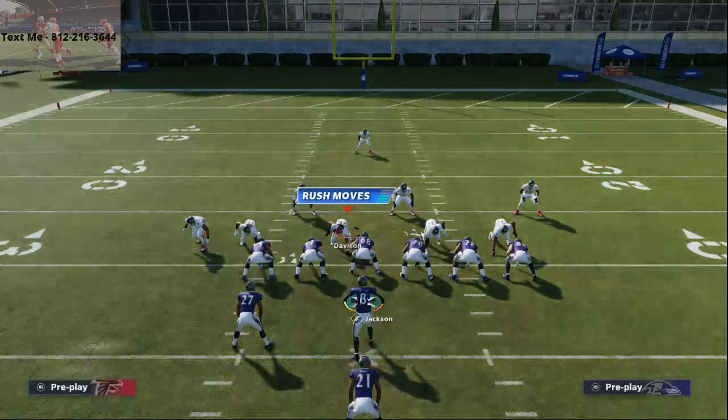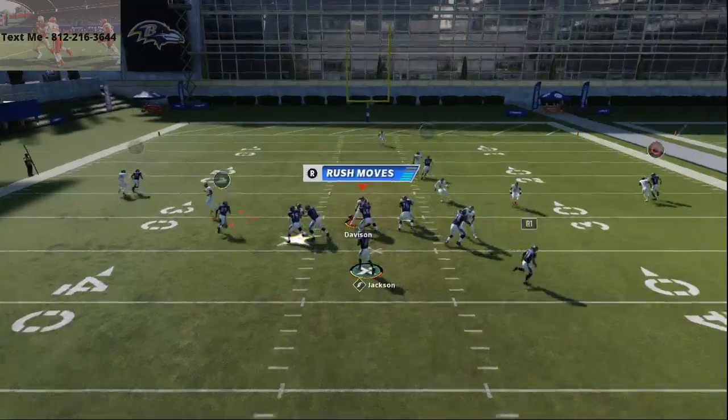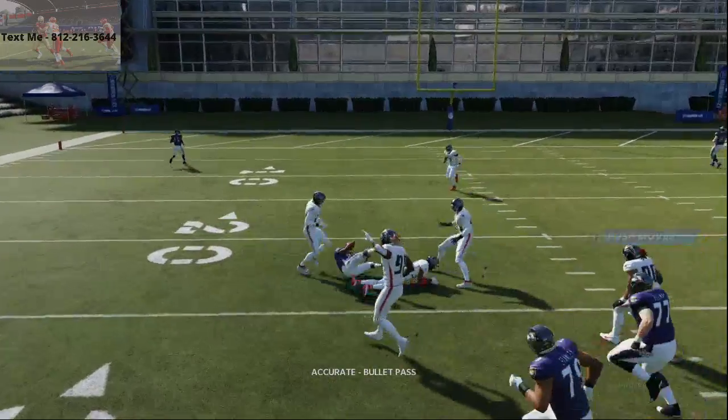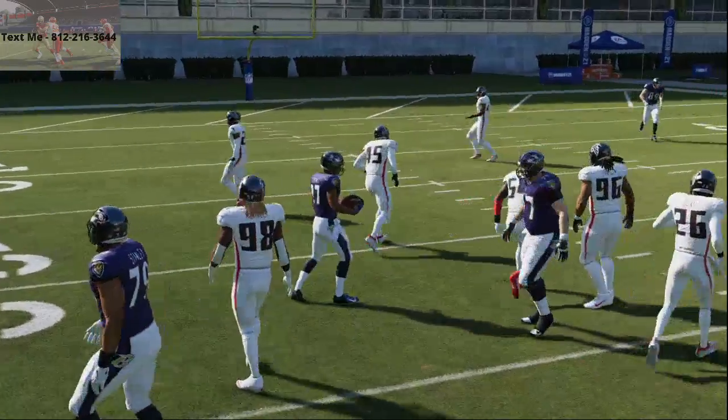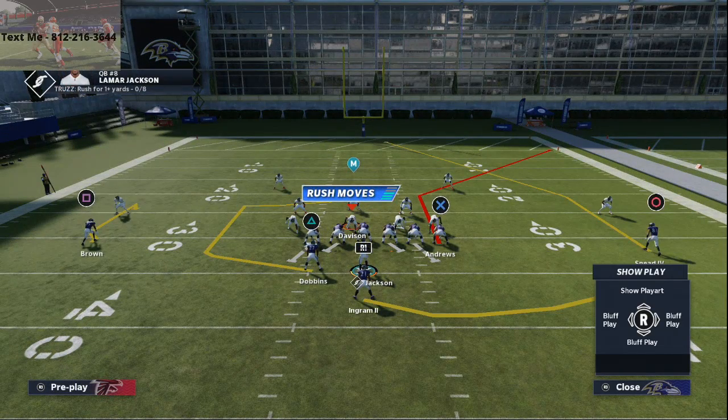When you mix it in with plays like Y-Corner, this little C route to the back — a quick snap throw — beats man-to-man coverage to the inside every time. That quick snap throw from Y-Corner makes it one of the best quick passes in all of Madden 21. You also have a fade stop route.